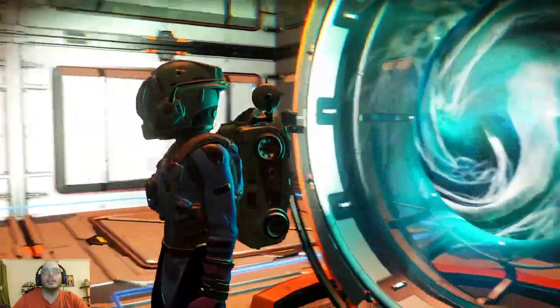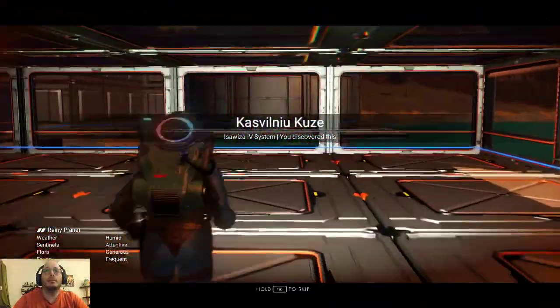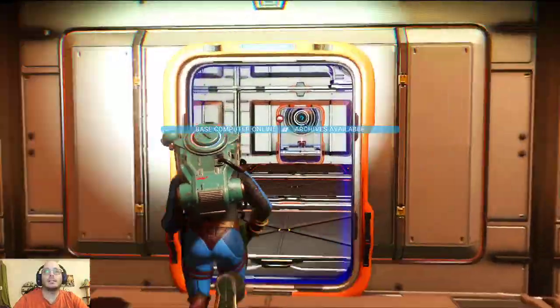Let's deposit everything we have onto the respective containers. Let's take the ship, go to a station, see if we can buy the thing we're missing, finish the visor, find a new location. We also have to go to the anomaly to buy as many upgrades as we can with our ridiculous amounts of stuff. On the bright side, it seems like I won't need to create all the stations again — that is very interesting.